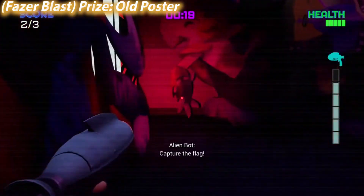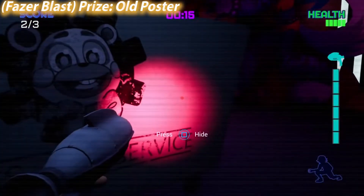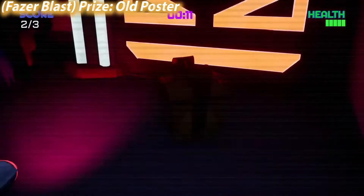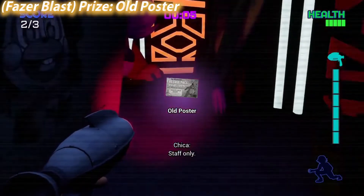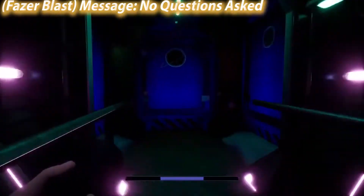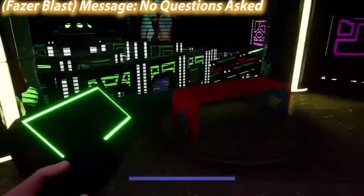When you're in the Fazerblast minigame capturing points, don't forget to come to this back storage closet to get this present. Apparently this one's missable — you're not allowed to go back there after completing it, so just make sure you grab it on your first visit.